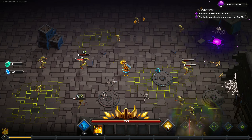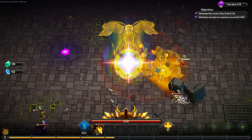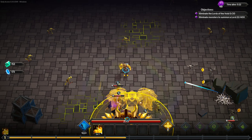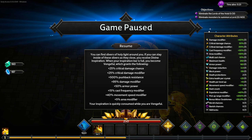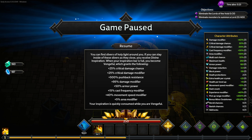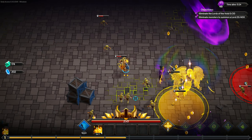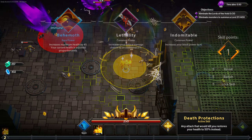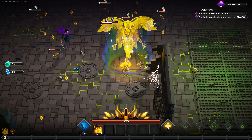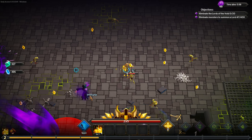Hopefully we find the other ability relatively quickly. You can see the class mechanic there — we stood in it, we gained a little bit of the resource, and this is what the resource does for us: 25% crit damage, 25% crit chance, 500 pushback resistance, 95% damage modifier, 50 armor, 15% cast frequency, 40% movement speed, and 5% area. Once it fills up it slowly depletes. The best way to go is probably to charge it up and then activate it once the boss spawns.